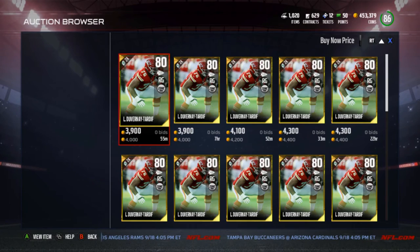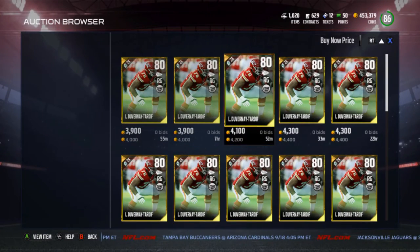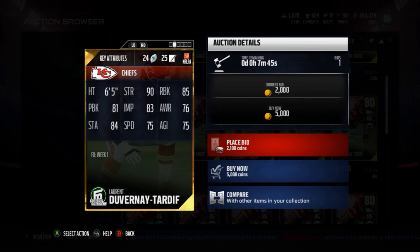We have Laurent Duvernay-Tardif — that's the only way I know to say his name. He's an 80 overall red card. He's got 90 strength, 85 run block, 81 pass block, 83 impact blocking, 76 awareness, 84 stamina, 75 speed, and 75 agility.